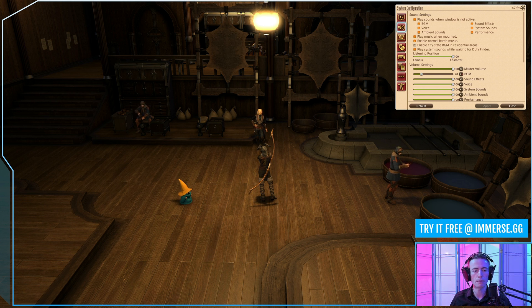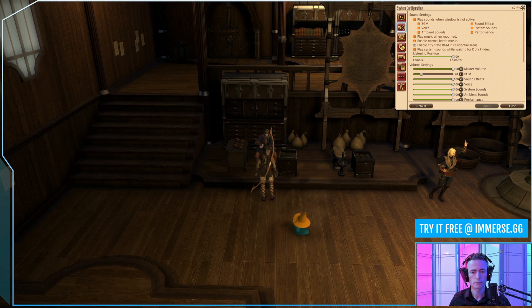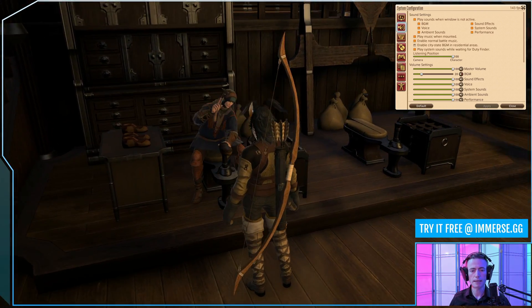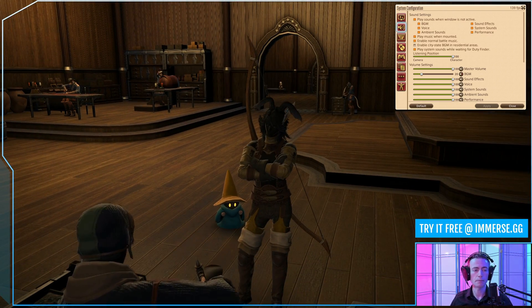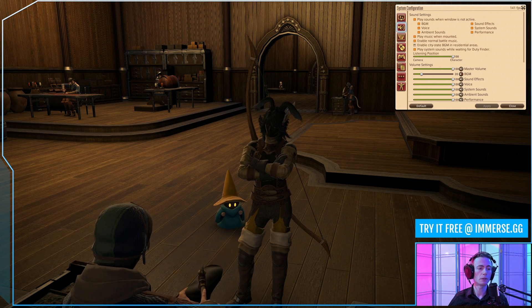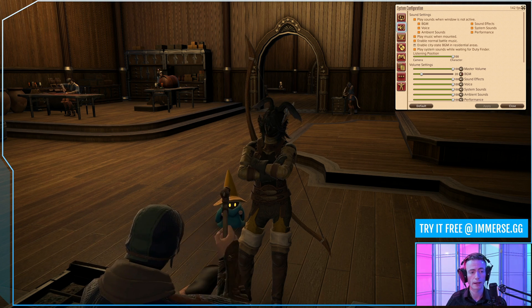As I move my character closer to the hammer, it's going to get louder, and eventually you'll hear it directly in front. Now when I rotate my camera, the hammer sounds like it's coming from behind me, while the leather working tool should sound like it's coming from front and to the left. The hammer is still a lot louder than the leather working tool, because my character is standing closer to the hammer.